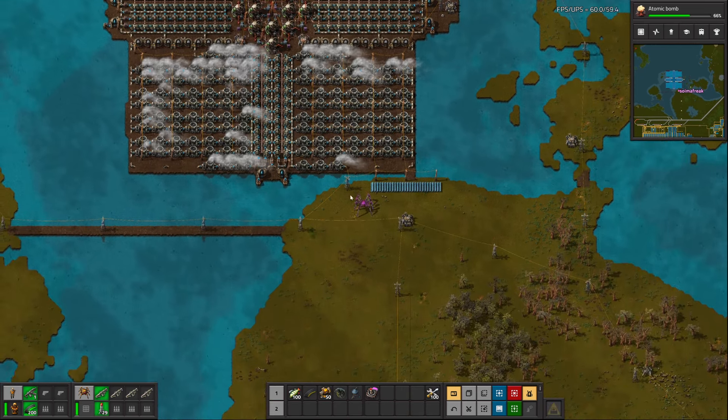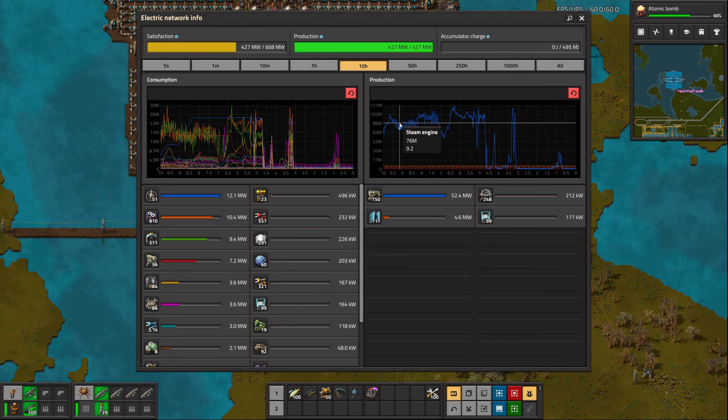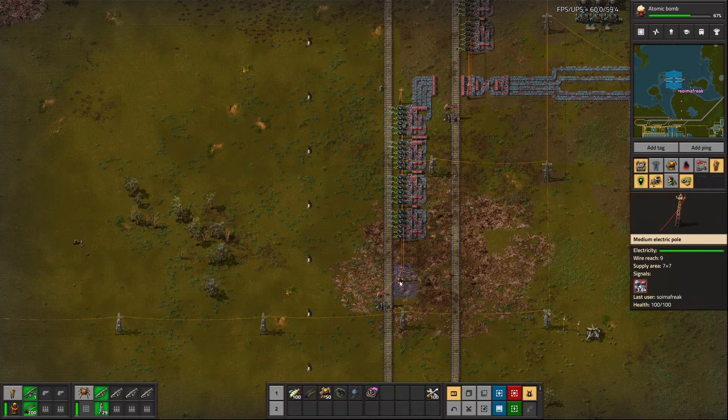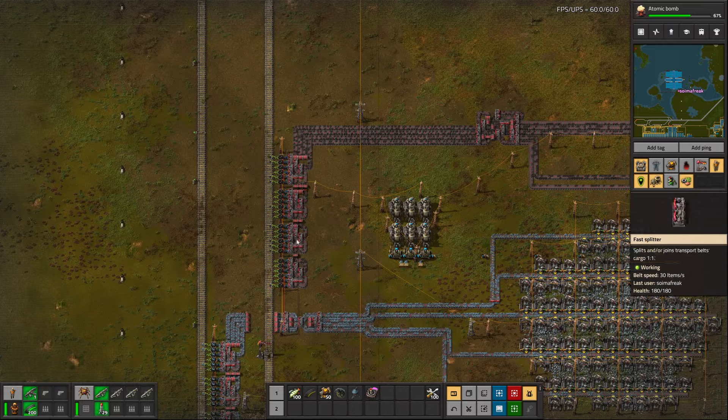Now it's connected and you can see the power is ramping up massively. You can also see where I have been struggling with power - a lot of the resourcing issues were actually caused by lack of power to the mines and processing it all. This had a knock-on impact. As we check the mines, you can see they're coming online again and hopefully the base will jump into life.